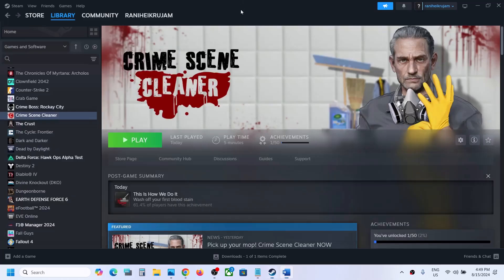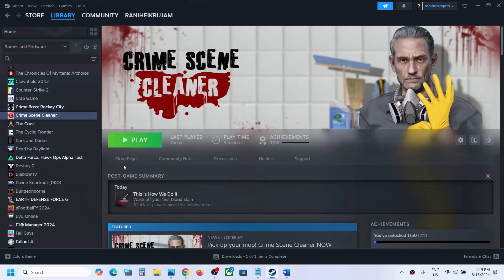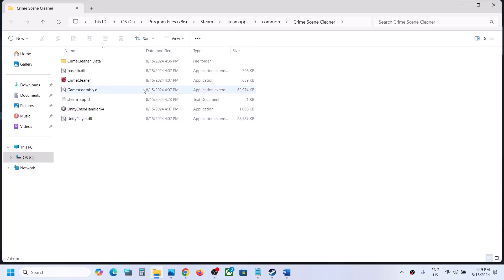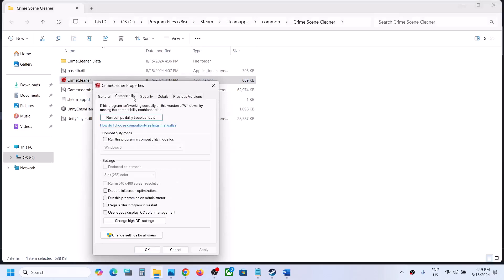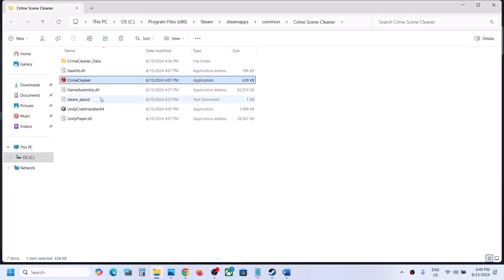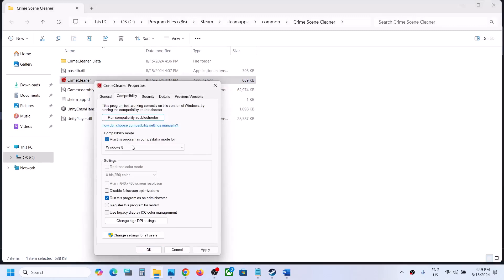The next step is to run the game as an administrator from the game installation folder. Right-click on the game, select Manage, then click on Browse Local Files. It will take you to the game installation folder. Right-click on the game exe file, select Properties, go to the second tab, and put a check on the box which says 'Run this program as an administrator.' Hit Apply, click OK, then double-click to launch the game and check.